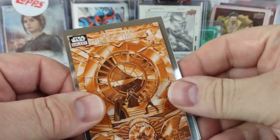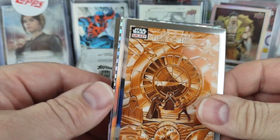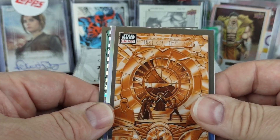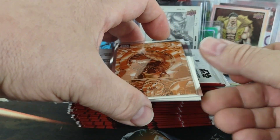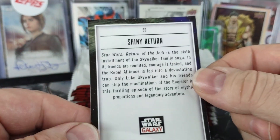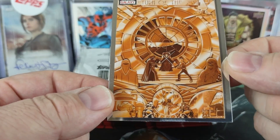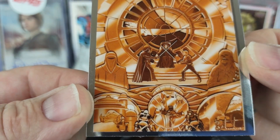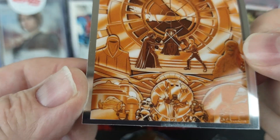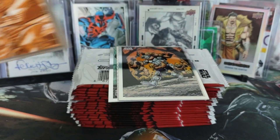I kind of did the box rather quickly but they're guaranteed three numbered parallels, and it looks like I got one right in the first pack along with a refractor. I believe this one is the 40th anniversary poster art — no, that is just a Return of the Jedi card. It says Return of the Jedi and you've got Emperor, Luke, Vader, Chewbacca, an Emperor's Guard, and down at the bottom looks like Jabba's Palace, an AT-AT on Endor, and an Ewok village.